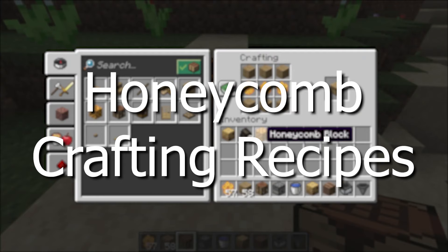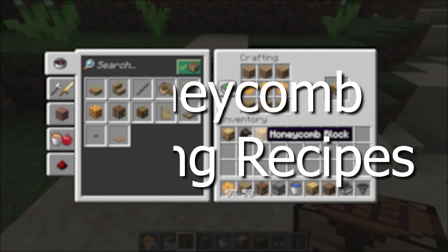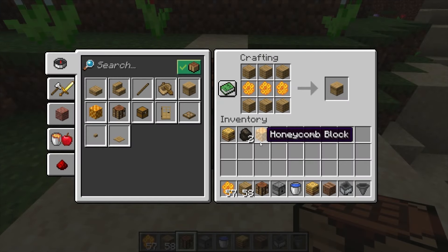Here are the crafting recipes for honeycombs. A beehive can be crafted with six planks and three honeycombs. Beehives are the same as a bees nest — the only difference is they can be crafted. Four honeycombs can be crafted into a honeycomb block, which is a decorative block and cannot be crafted back into honeycombs.